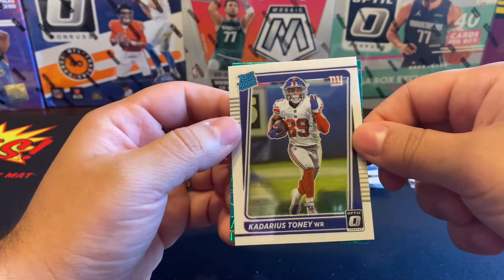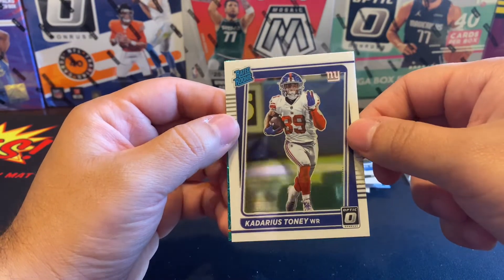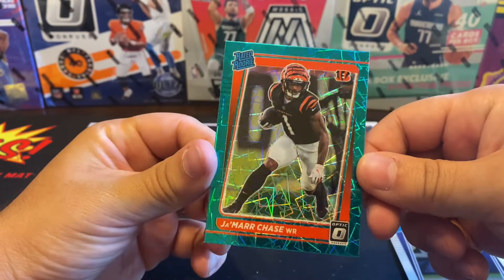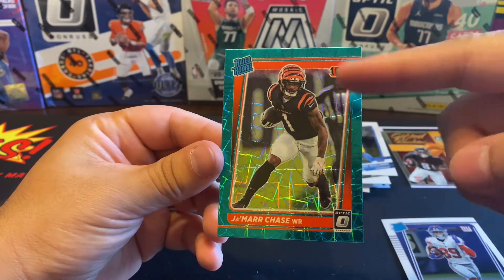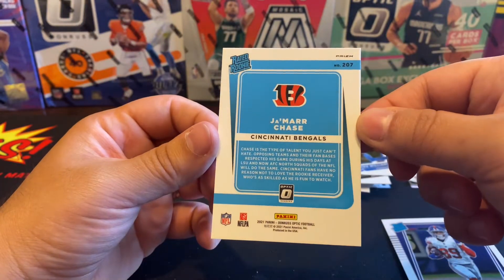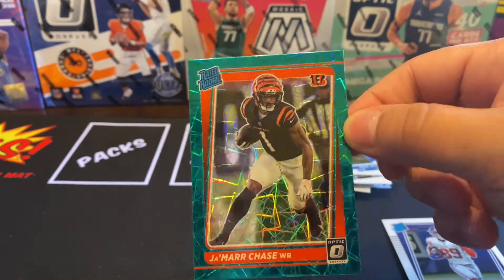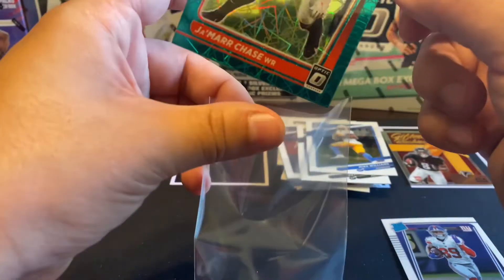All right, we got a nice little Tony there, and what do we got back here — it's one of the greens! It's a rated rookie, Bengals — Ja'Marr Chase, baby! Look at how sweet that card looks. Centering looks pretty good. Wow, this is a really nice card. Centering on this is beautiful. Looks like it has very nice sharp corners.